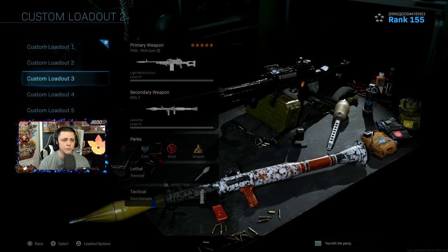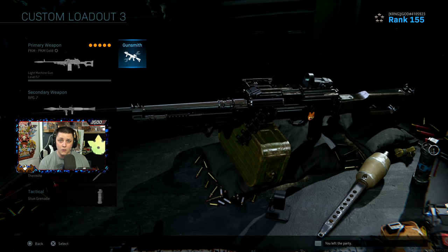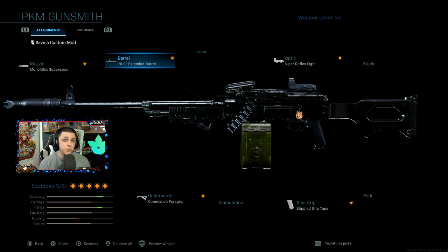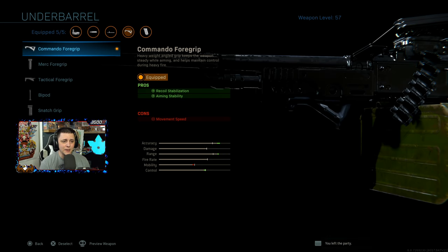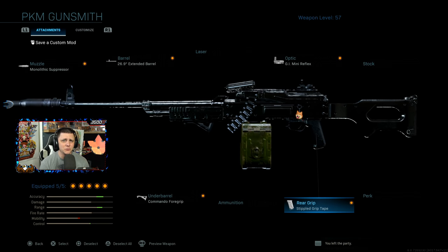Next up is the PKM. It has the same damage output as the AK but the fire rate of the Kilo, which is just disgusting. The recoil is very manageable. I have the Monolithic Suppressor, the 26.9 inch extended barrel, and the Viper Reflex Sight. You can run whatever sight you want. I go with the Commando Foregrip, though a good alternative is the Merc Foregrip. I also like the Stipple Grip — since this gun doesn't have a recoil problem, using faster ADS attachments lets you zoom in quicker and treat it more like a rifle.